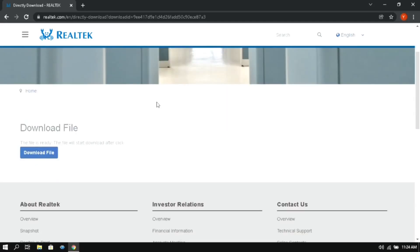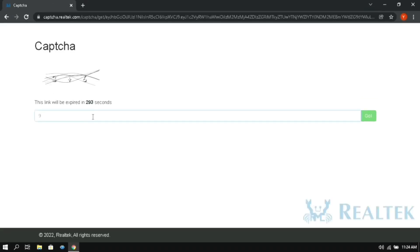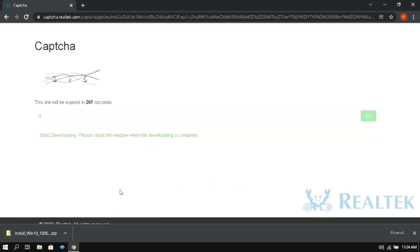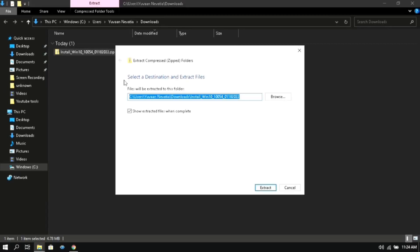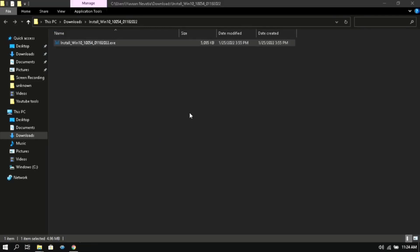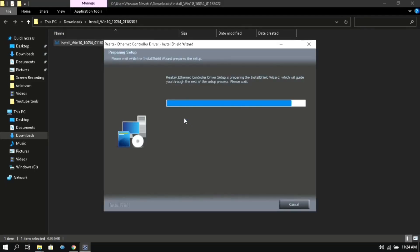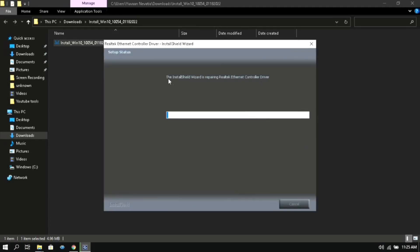Click on Download File, then solve the captcha to download the file. Once it downloads, right-click on it and extract it. Then double-click on the exe file. If you have an outdated version of drivers it should automatically start the update for you. But if you have the latest version of drivers you will see a different screen — just click on Repair and then click on Next, and it will automatically fix any error or problem with your drivers.